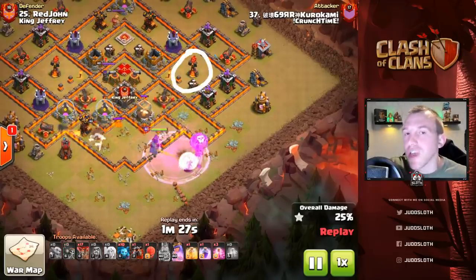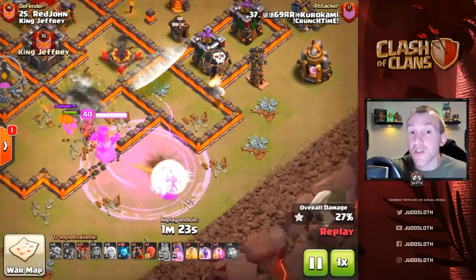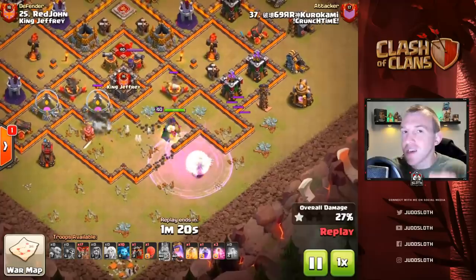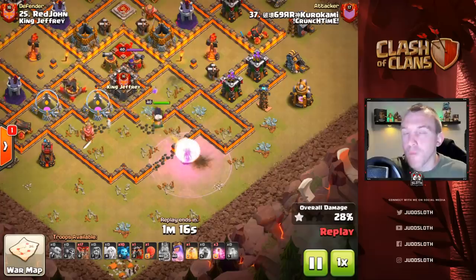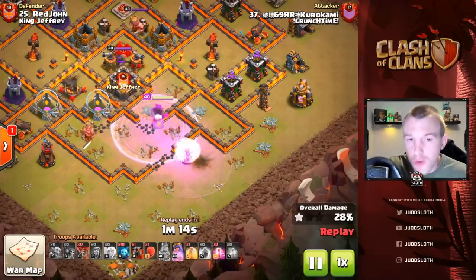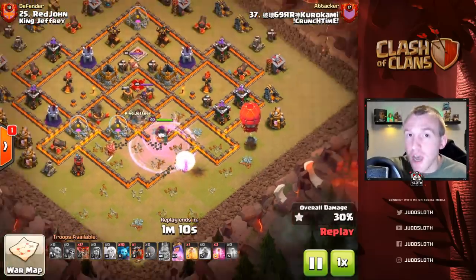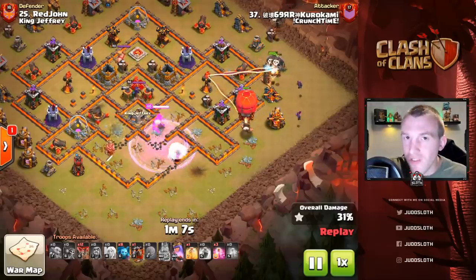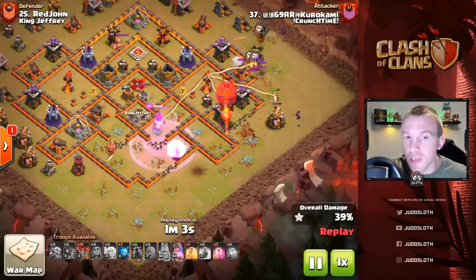If you can take a multi inferno that is also important. A little advanced tip here: the balloon which came in was to check for black bombs — that is what is known as a coconut loon — and you're trying to protect the healers. If the healers go down your queen will go down, you will not get as far into the base, and essentially you might fail the attack.